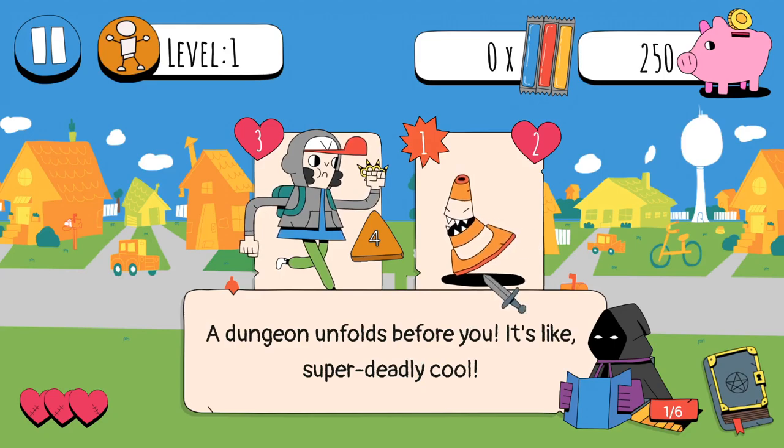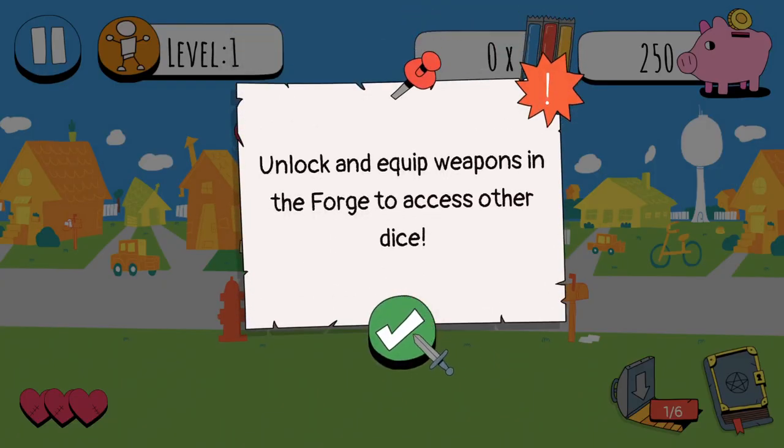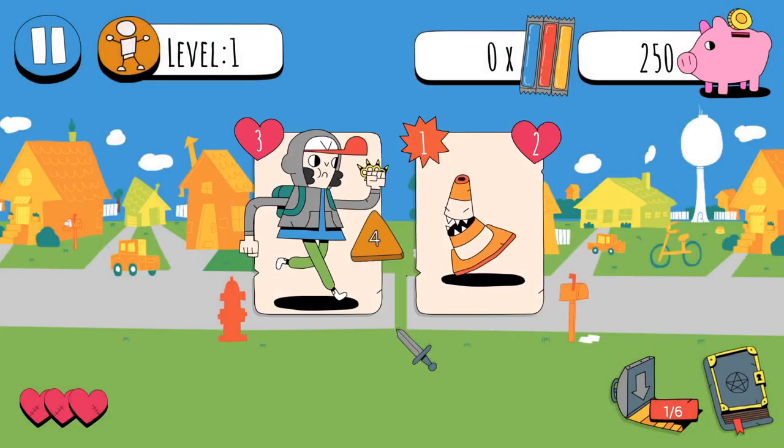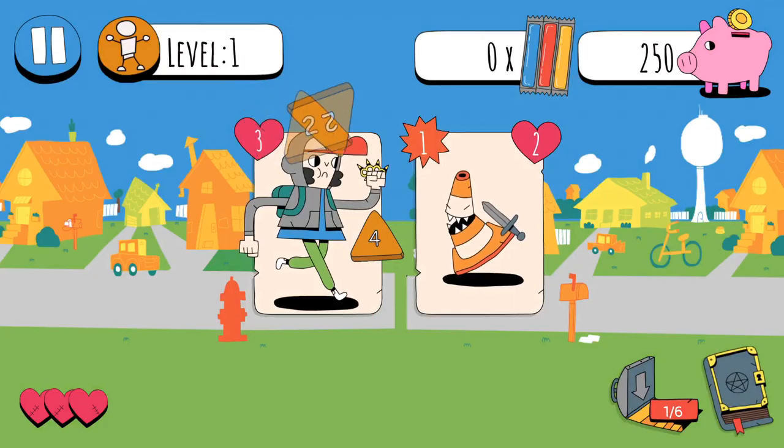A dungeon unfolds before you - it's super deadly cool. So this is super neat. We have like a dungeon master for our little adventure here. Is that my attack power? Unlock and equip weapons in the forge to access other dice. Okay, well let's just attack, I suppose.